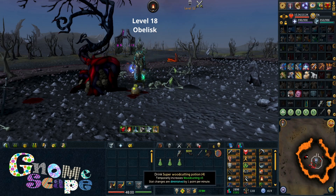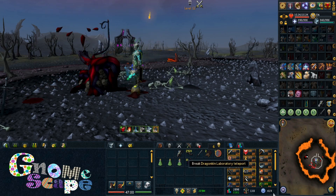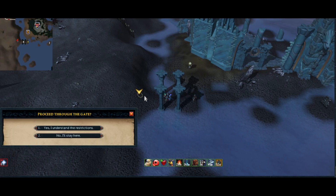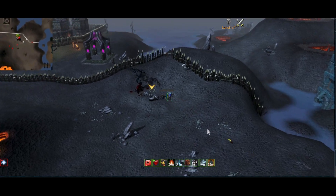Woodcutting is pretty boring, and so is fletching, so we're going to start skipping ahead. The faster method I use to get to the second tree is a Dragonkin Teleport Tablet. Once at ED2, run back out into the Wilderness then north-west up to the second tree.